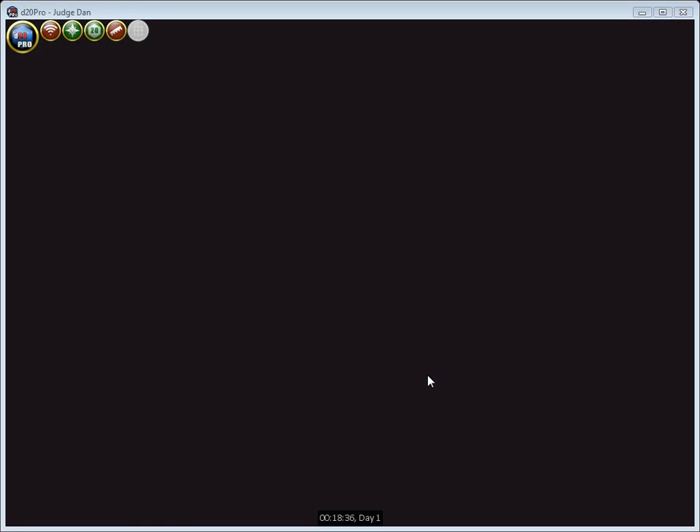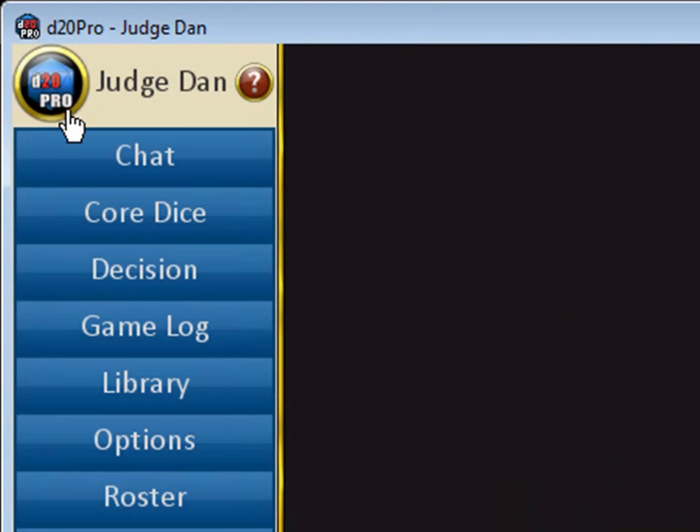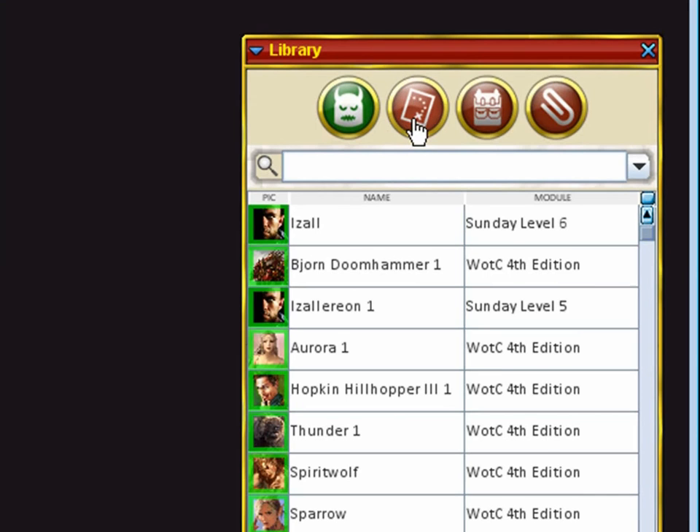We're going to assume that you've already created a blank map and creatures ahead of time. Go to the D20 Pro menu and choose Library, then click on the Map Library icon. Open the map you'd like to use by clicking the arrow to the left of the map name.